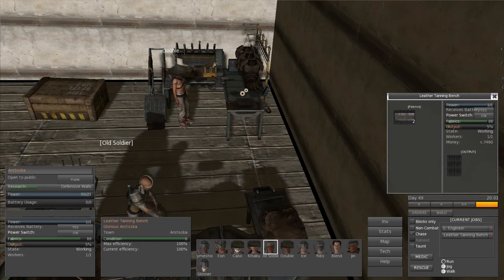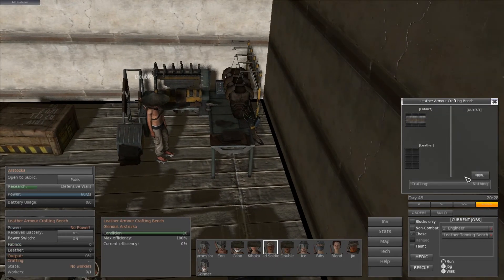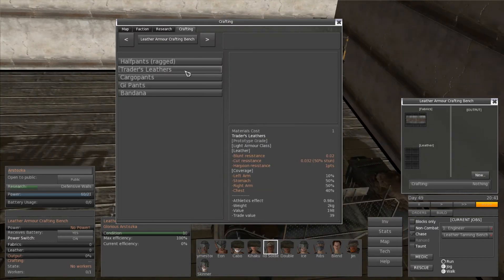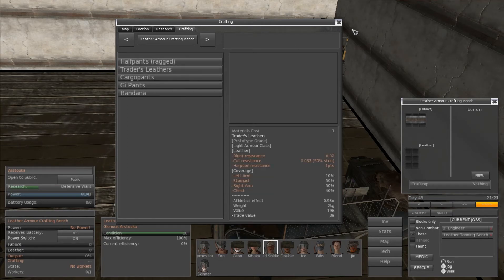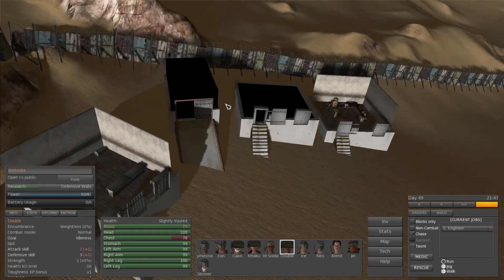We're crafting, and we need to do some research and some building. I think this is going to be a shorter episode just for that reason - we still have a lot to do here and it's probably not going to be too interesting. But we have a sit-rep: we know what we need to do, we know what we need to accomplish, we know what we've accomplished. So I guess we just finished up building everything this episode. Everything's done - we have all the armor benches done, we started crafting some armor.